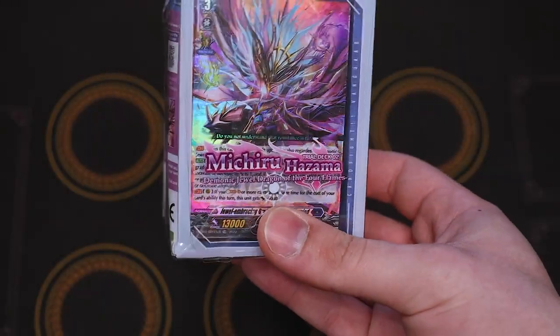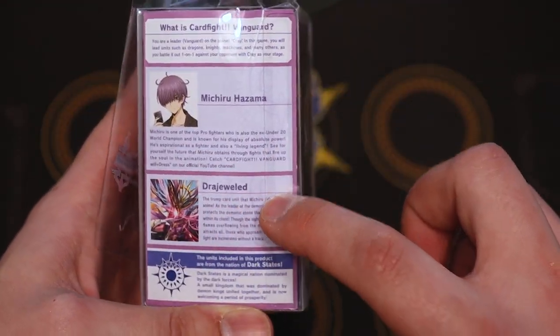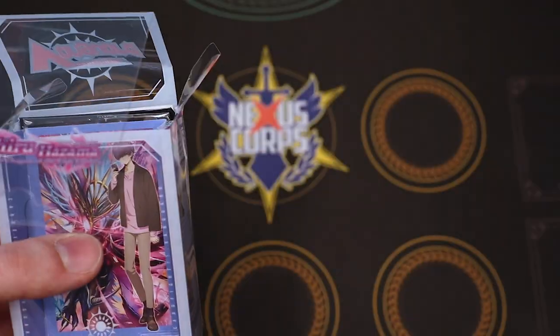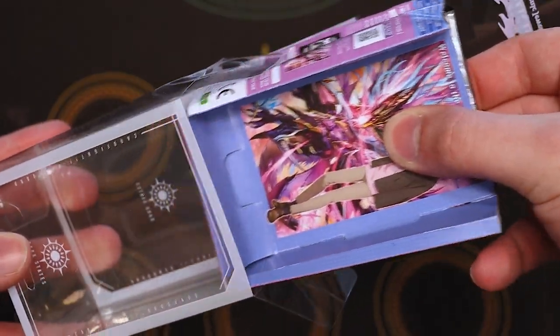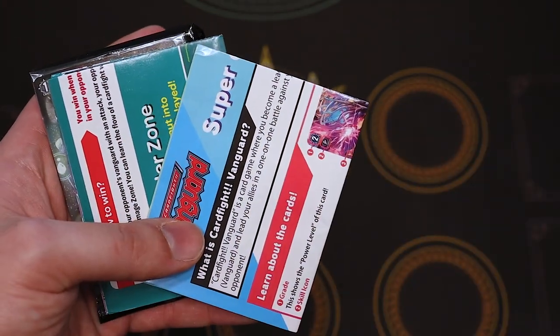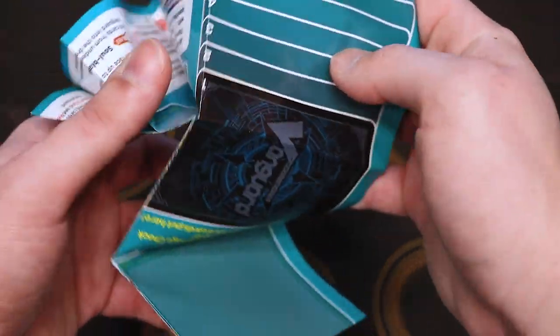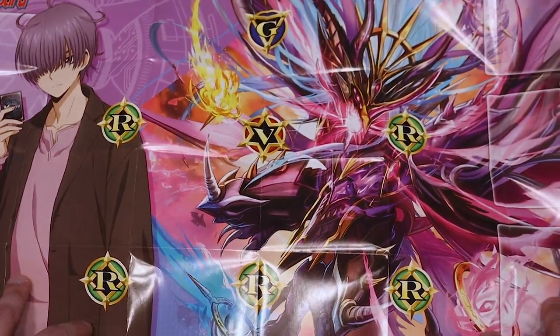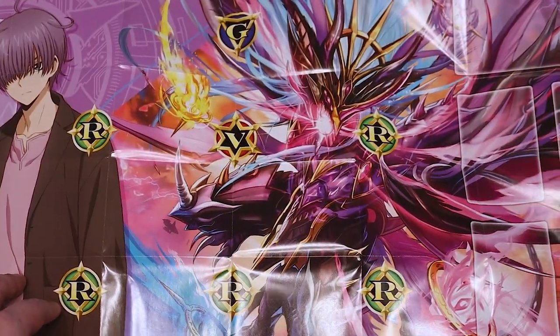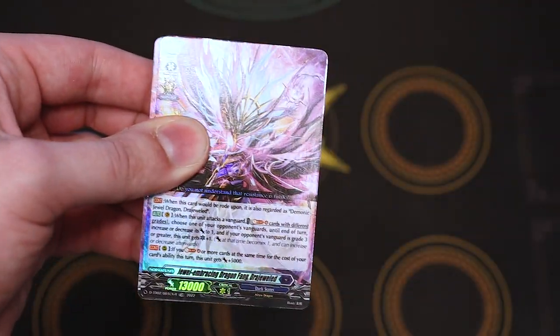Now we're on to start deck two with Michiru. Popping this open, we've got the trial deck box with context and information about Draduald and Michiru. Same contents: pop-out tokens, how-to-play guide, and the play mat. Opening this one up — that's the Michiru play mat, looks pretty cool. You can actually see Draduald in its full art right there, it's a really cool play mat. We also have our promo PG and promo pack.